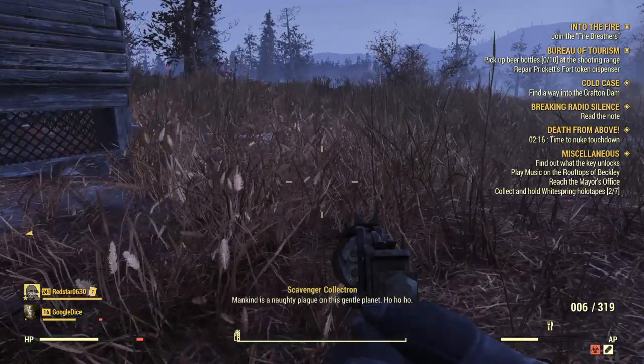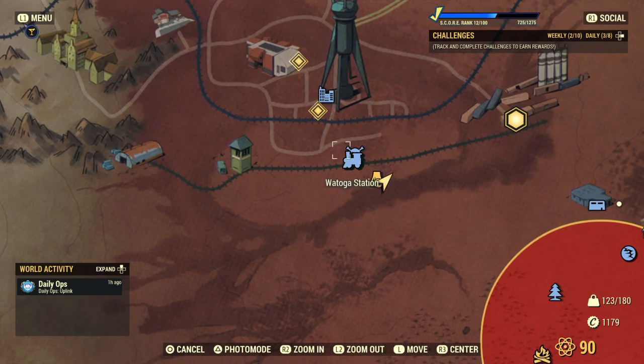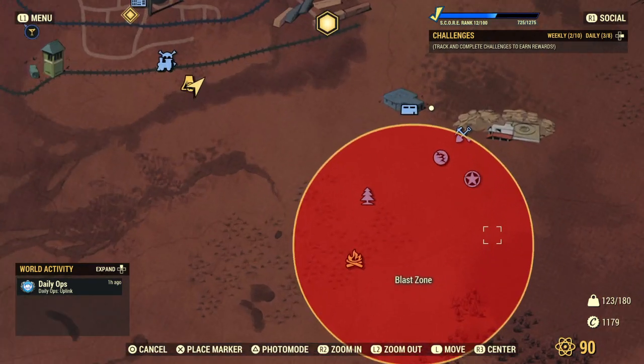This is located in what he said was the Cranberry Bog region, near Watoga Station — kind of right near there. And we got here through this blast zone because we went here to kill some enemies.